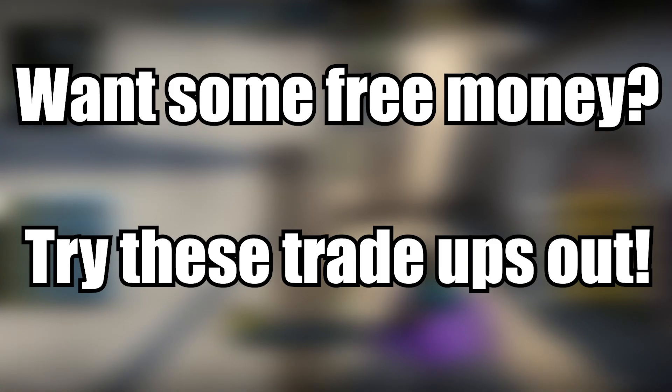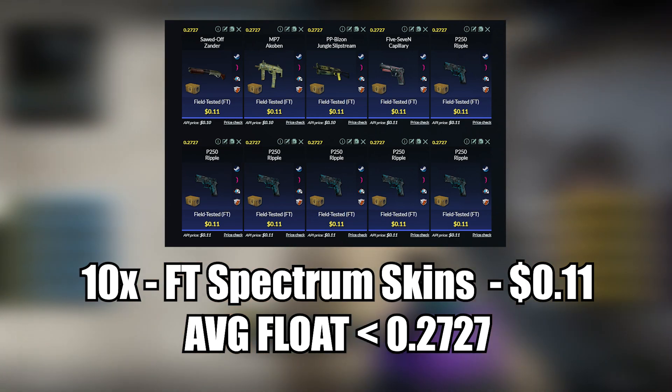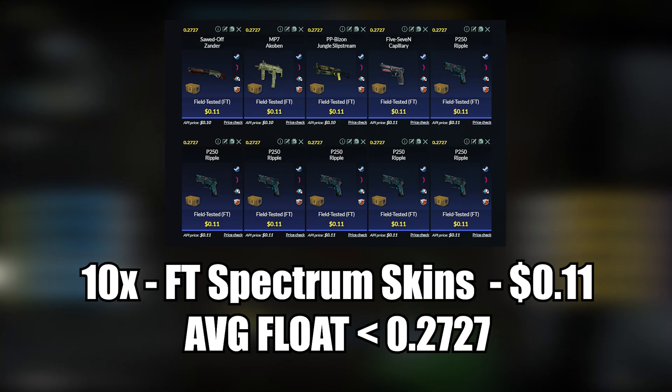The first tradeup will be a mil-spec Spectrum tradeup, and we will be using 10 field-tested Spectrum skins. For this tradeup to work, you'll be setting up buy orders for 11 cents each for any of the skins I show in here. But if you're patient, you can set up the buy orders for 10 cents each, which will give you an even more profitable tradeup.